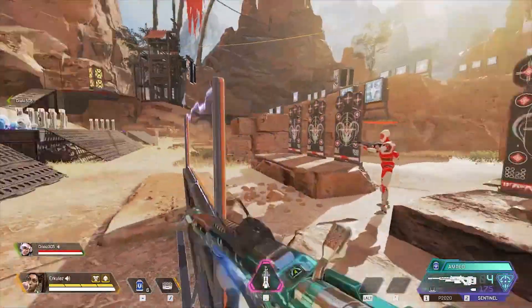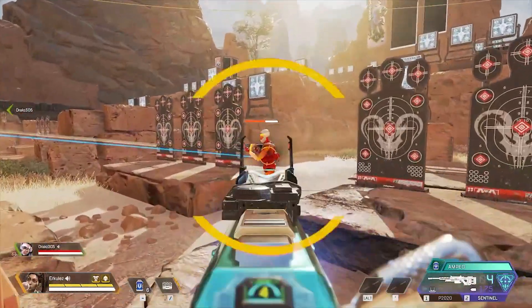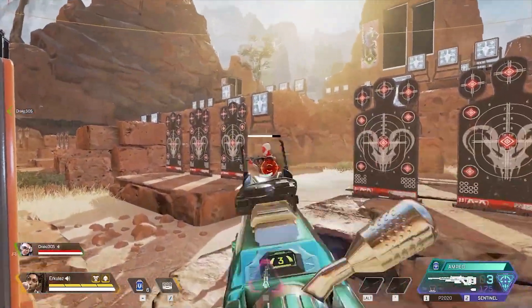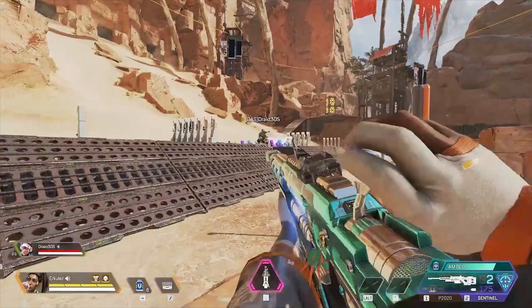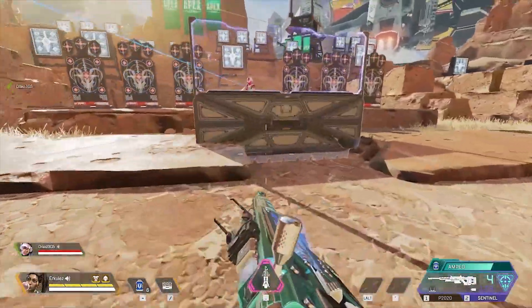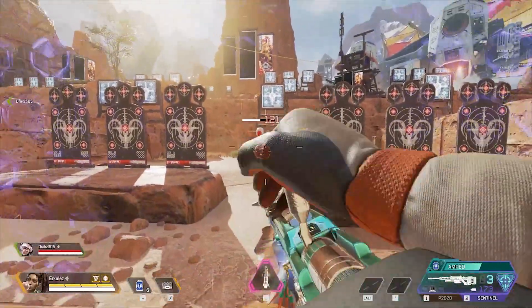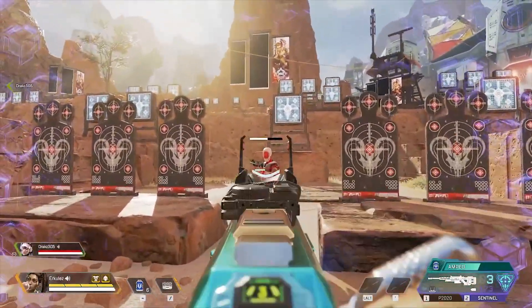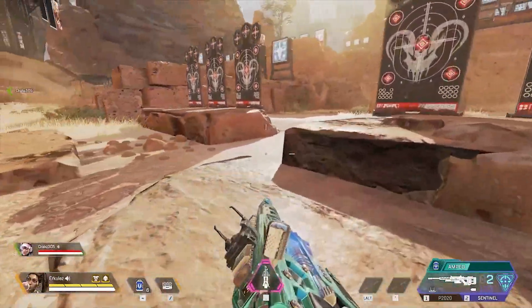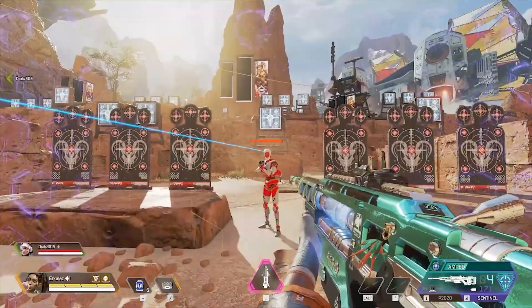Now the moment you've all been waiting for, ladies and gentlemen — we are amped. Shoot him Drax! 101 body with just Vantage, 202 headshot. Are you ready for the grand finale? 121 body shot through the Rampart with a 243 headshot. Everyone is getting dropped from that. Absolutely incredible. On to the next weapon.